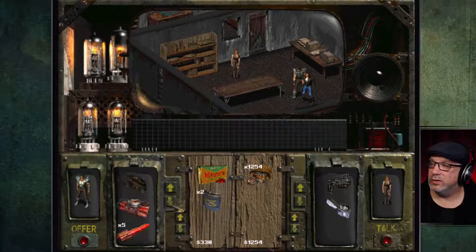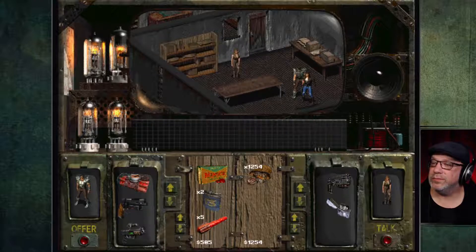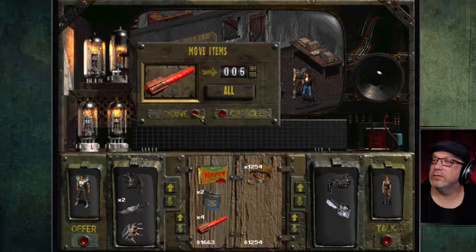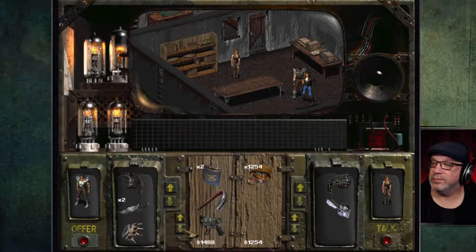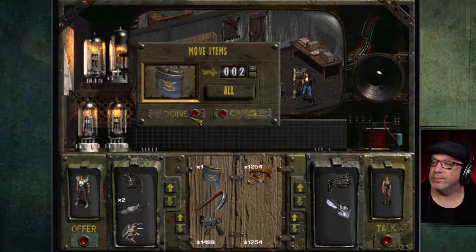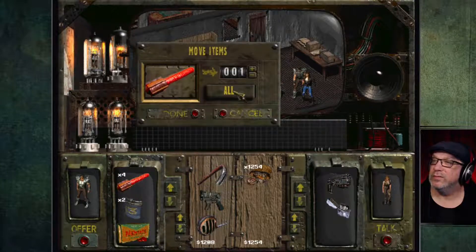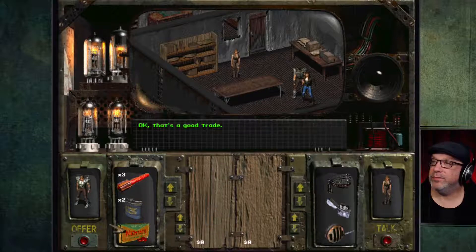Let's get rid of these things of water. Get rid of this — it's too heavy to carry around. We have too much here, still too much. Is there anything cheap here we could give her? That looks pretty good, though we're still a little too low. Let's give her one more of these. That's pretty good — let's make that offer. It's a good trade.